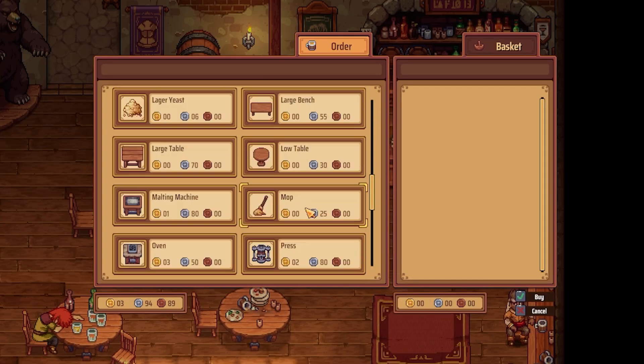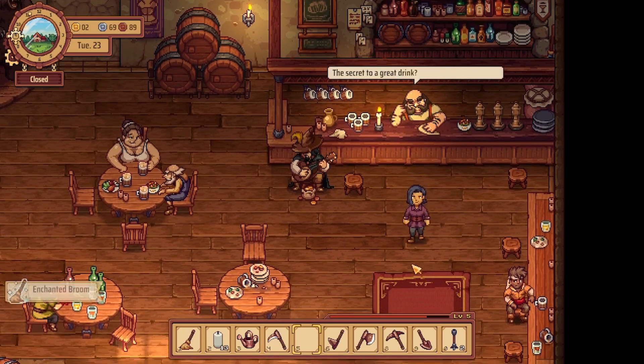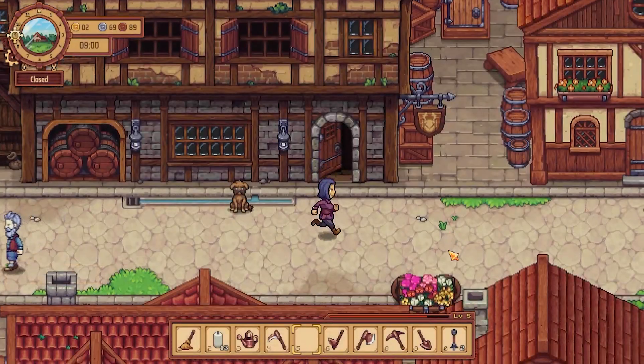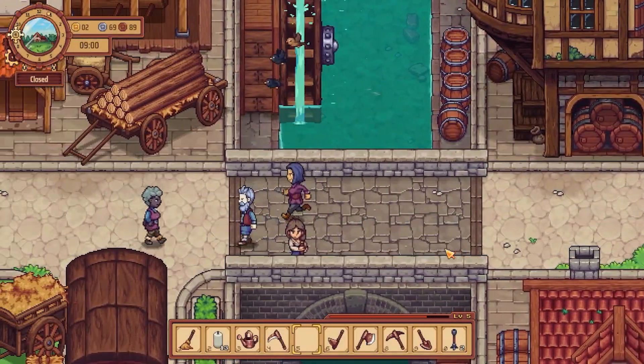Shop — enchanted broom, buy! Okay. Now seeds — yeah, I'm gonna go check the sawmill.